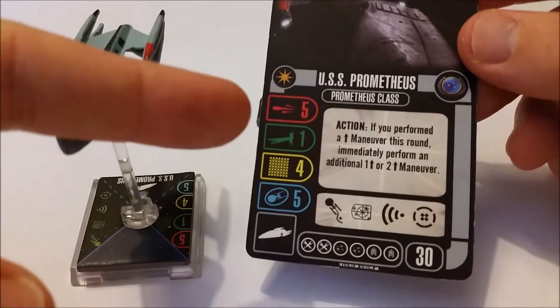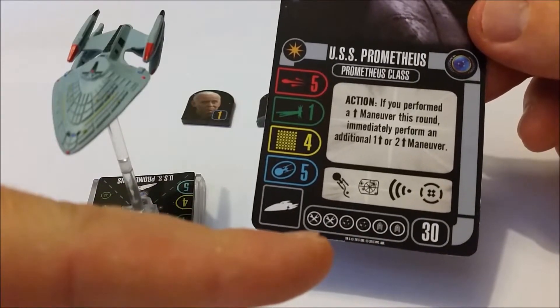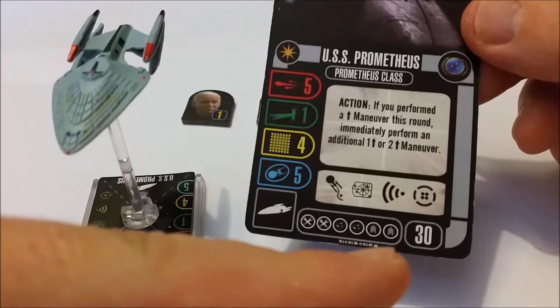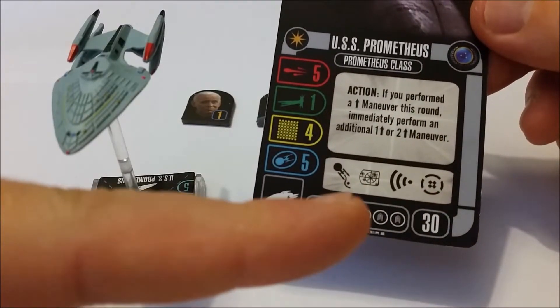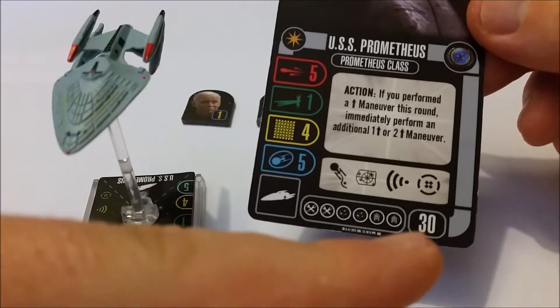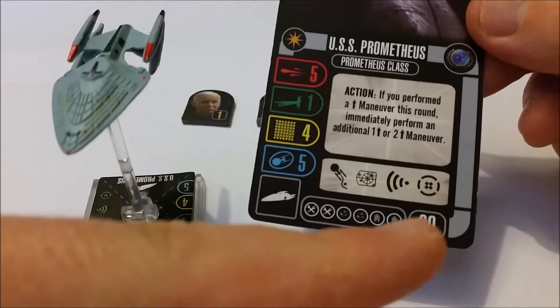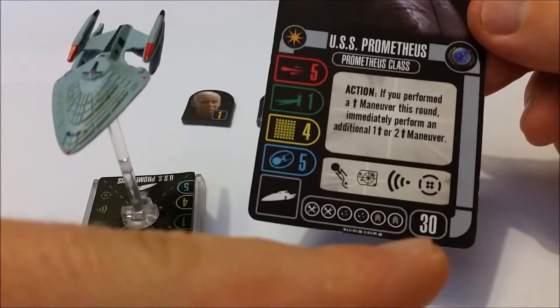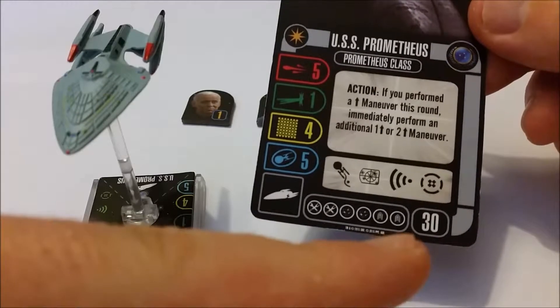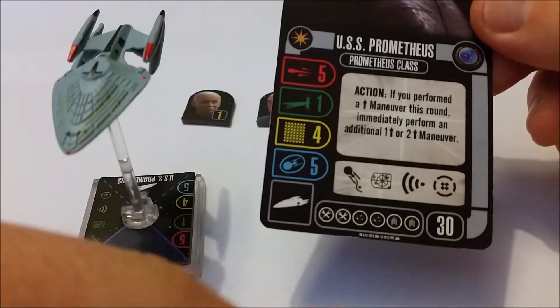On the Prometheus card itself, the stats are pretty decent: 5 in attack, 1 in defense, 4 on the hull, and 5 on the shields. You also get unusually 6 upgrade slots — 2 tech, 2 weapons, and 2 crew — along with those 4 standard action slots. However, notice that we've got a 30 on the points, which is quite high. If you're playing on a 40-point average per ship, you're better off using this in 50-point average games, or pairing it with 2 ships in the early 20s or late teens — maybe an Oberth class, a Constitution class, or attack fighters.